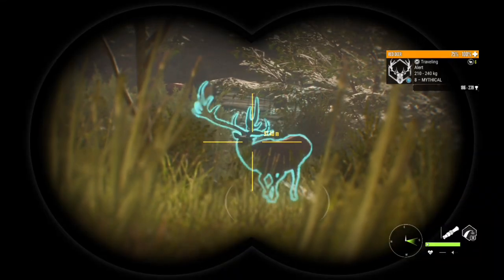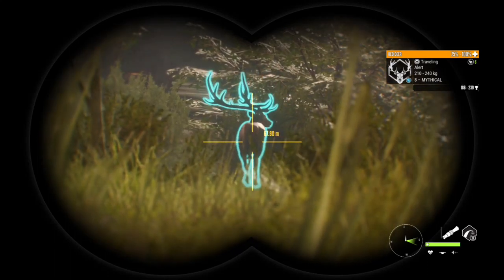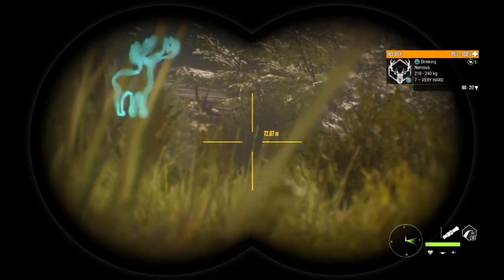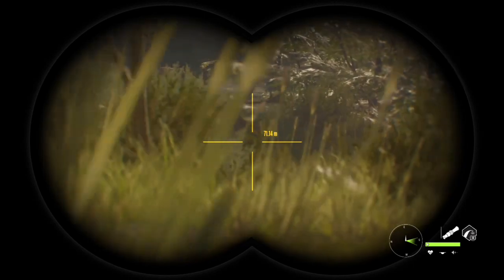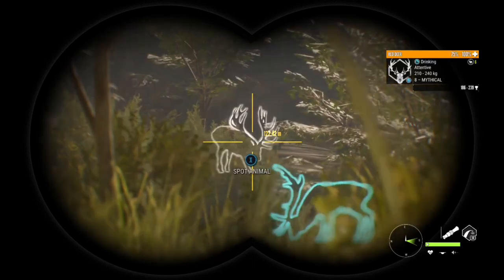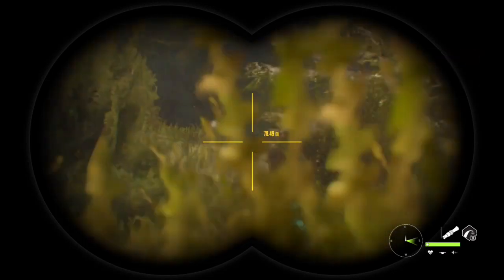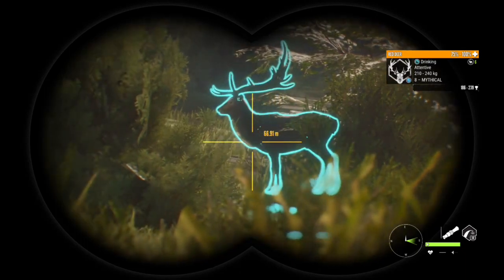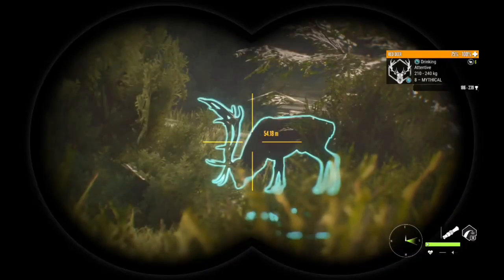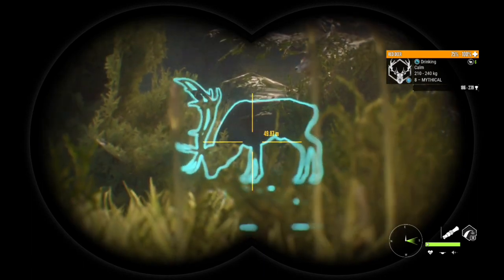He is giving us a warning call — he knows something is up. I'm going to take my sweet time here. If you look in the bottom right-hand corner, you'll notice that as I'm creeping up in my prone position I'm going even slower than normal, making almost no noise. He is attentive, then back to nervous — you really have to pay attention to how they're feeling to gauge when they might spook. He's attentive, still okay... and now he's calm. He's not worried about us.